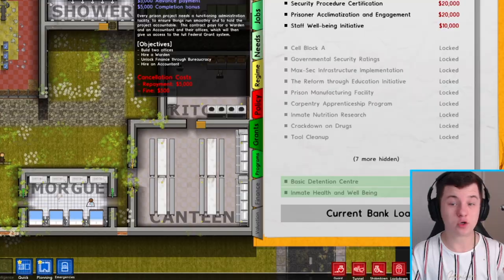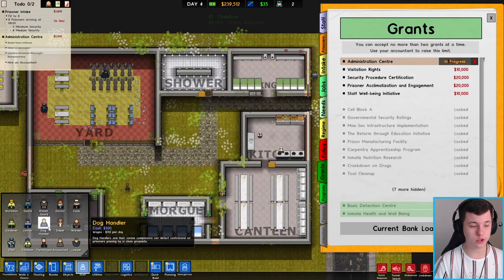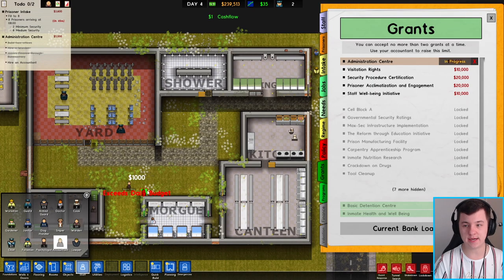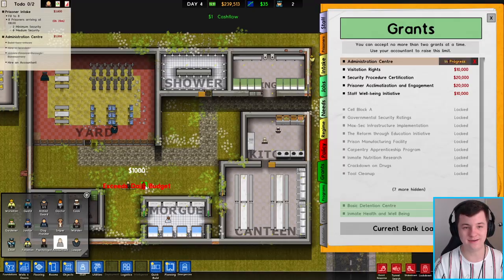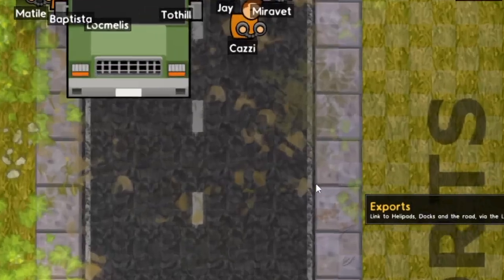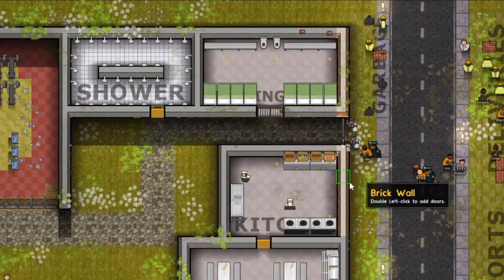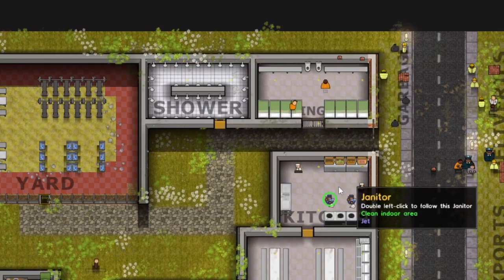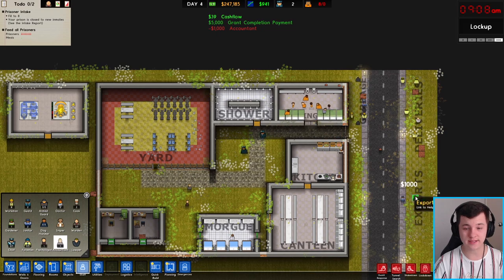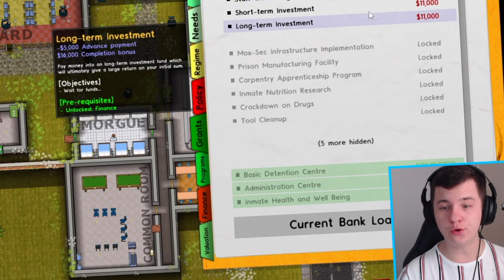Let's try to get about eight prisoners in here. We're going to accept another grant called the Administration Center while waiting for our new prisoners. All we've got to do is hire an accountant — but it exceeds the daily budget right now. The new prisoners arrive and are brought to the holding cell by security guards. Now that we've got some money, we hire the accountant. That's another grant done.